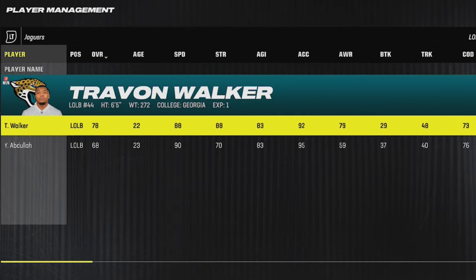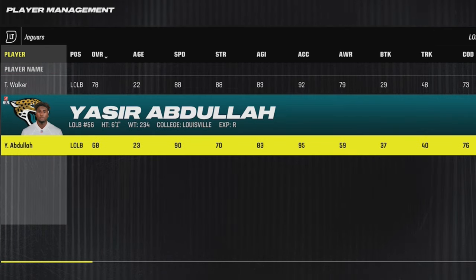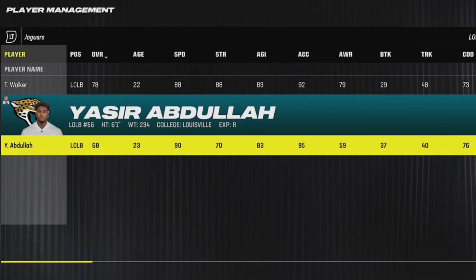Next up for the Jaguars, they have a lot of really good outside linebackers, but don't forget about Yasir Abdullah, who's 23 years old and has 90 speed as well as a 95 acceleration, which is probably one of the fastest in the game. Perfect for edge blitzing.